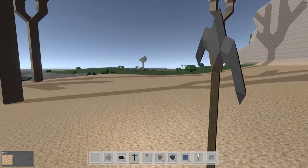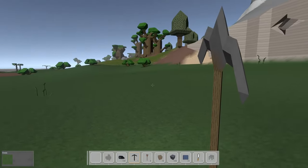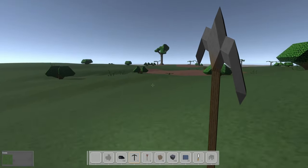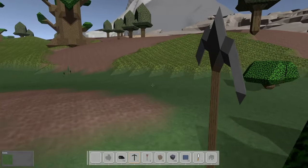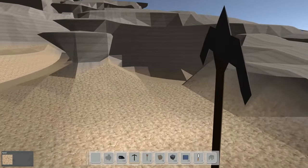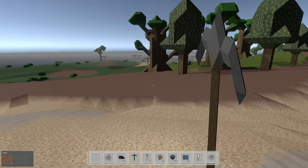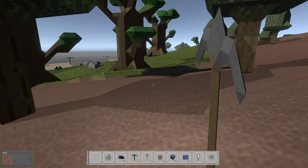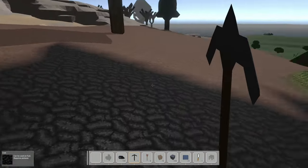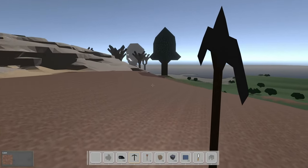The other option we have for routing coal is from this direction. I thought there was a deposit over here. This direction feels like it's going to be a little further away. Let me see if I can spot it - could just be my weak memory. Here it is, but this feels like it might be too far for our purposes.